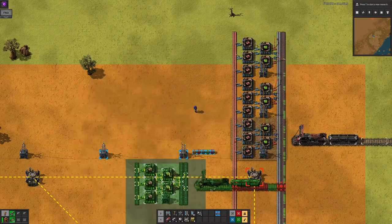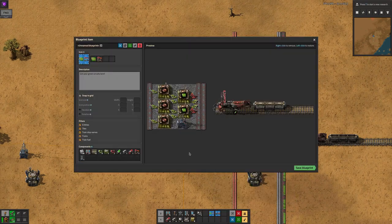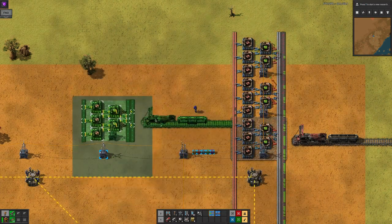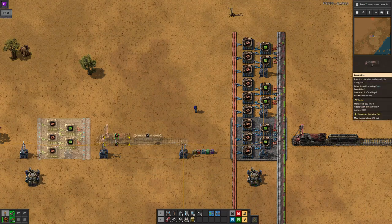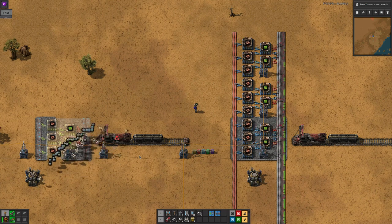As before, you can drop it into your inventory as a temporary place to keep it, and if you right click on it you can edit it or delete it. To place a blueprint, simply take it in your hand and click somewhere in the world. The blueprint will be placed as ghosts, and construction bots will fly out to place all the components, as I said earlier.